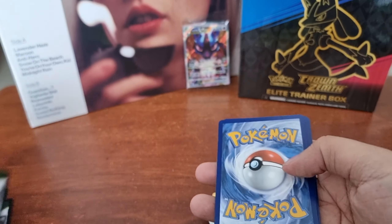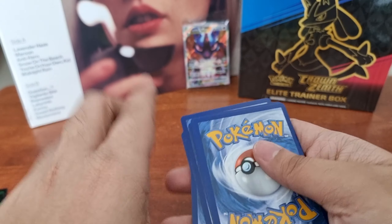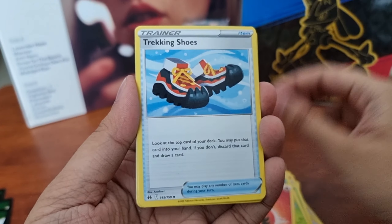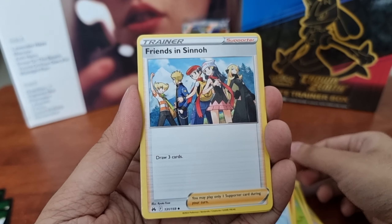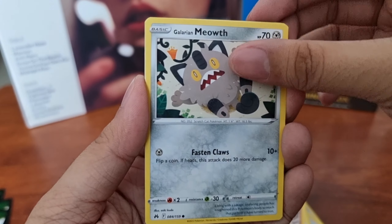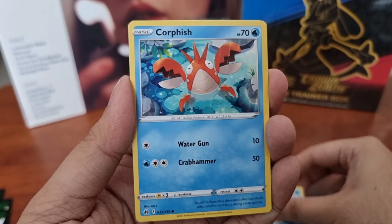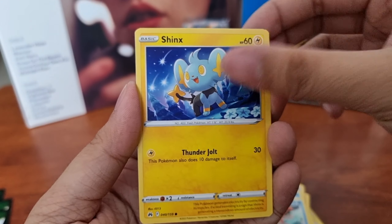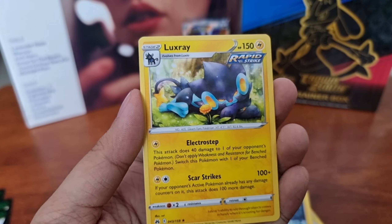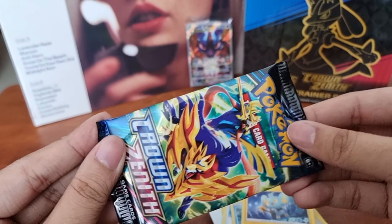Sixth booster pack! In here we got Energy, Trekking Shoes, Friends of Sinnoh, Lycanroc, Belchoy, Galarian Meowth, Wailmer, Corpish, Shinx, and a Reverse Holographic Starly. And for our rare, we got Luxray Regular Rare. Let's proceed to the 7th booster pack.